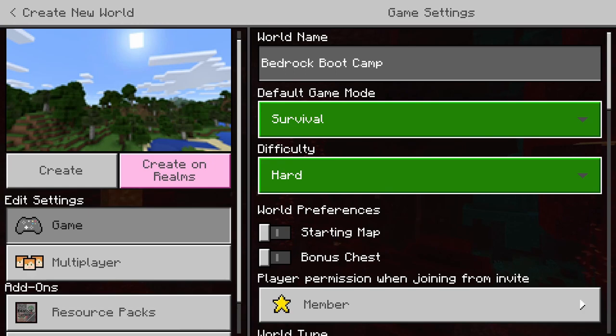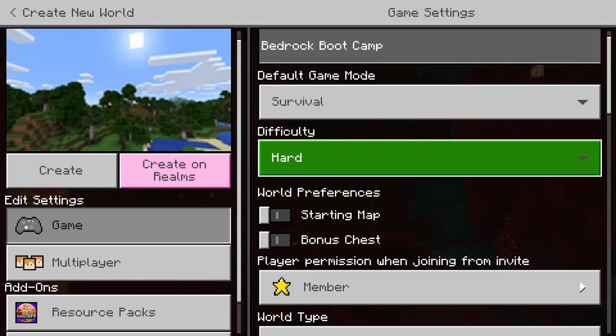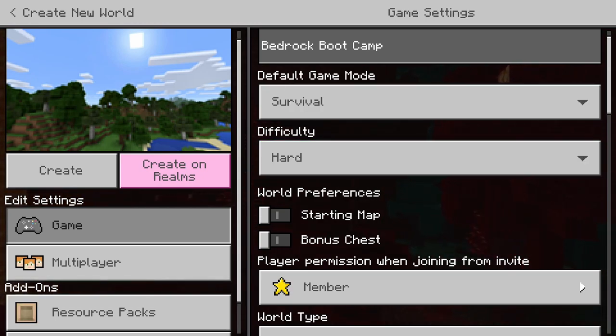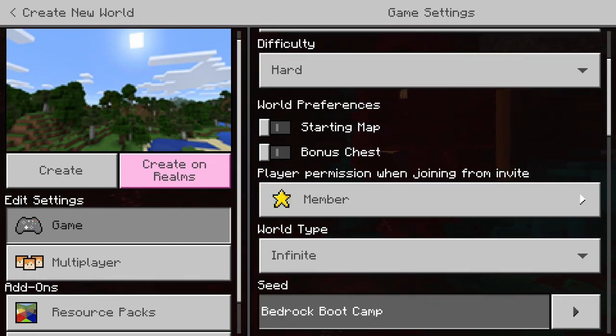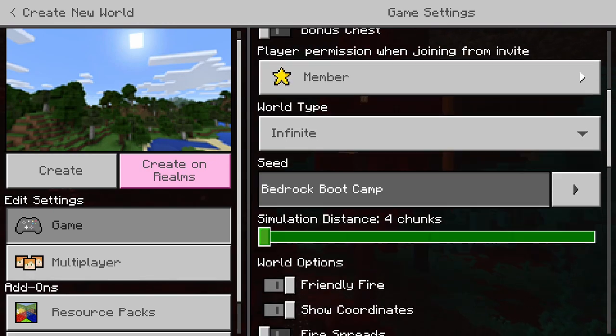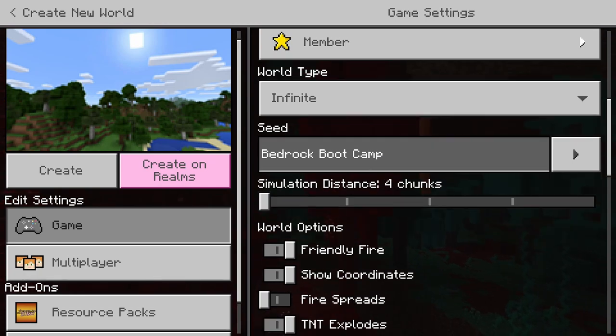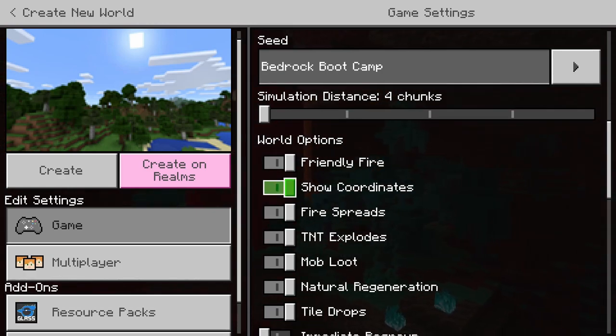Here we are in the Create World settings. We're going to go with Bedrock Boot Camp. It's going to be survival on hard, so we get the hardest difficulty on Bedrock and we can also get better zombie villager trading discounts. We're going to have no starting map, no bonus chest. World type is infinite. The seed is going to be Bedrock Boot Camp — so if you'd like to play along, there it is. Simulation distance will be four, which is what most servers have. We're going to have show coordinates on and fire spread on, because that is the way the game is naturally played.